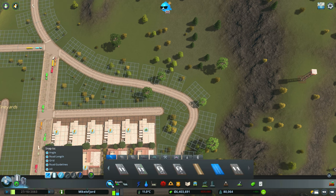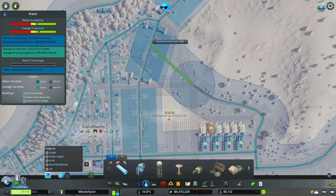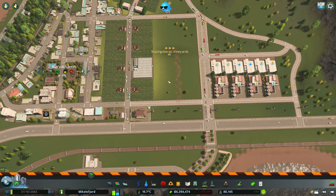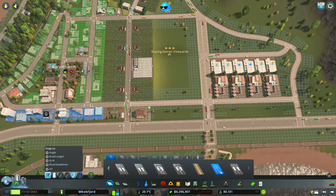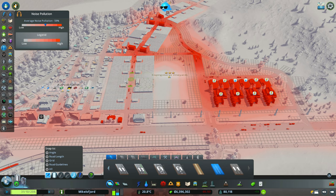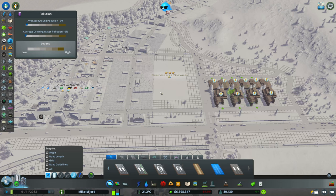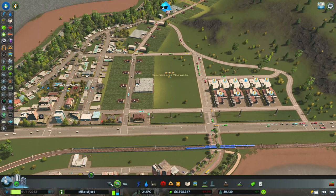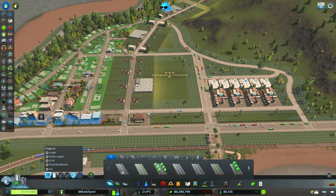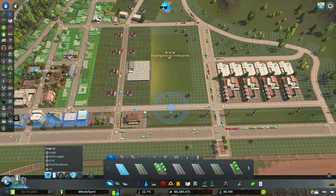We'll finish up this road and give them some water and power. I want to rethink this road because it doesn't really make sense there. You know, given that these farms don't make much noise, I'm going to do something a bit unusual — we're going to stick some low-density residential in between here, because it's desirable land.